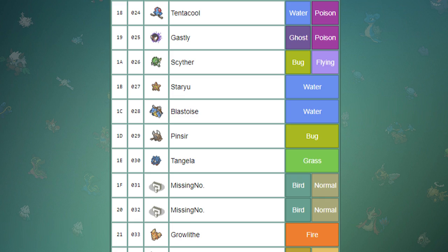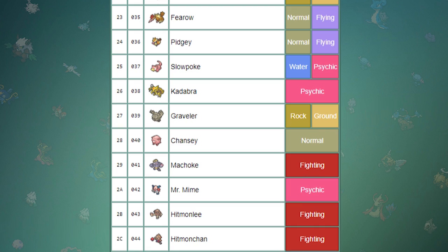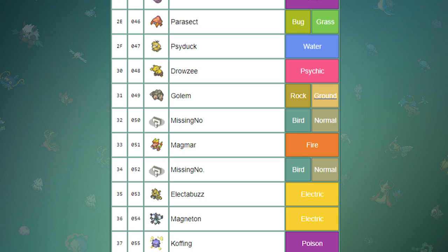The remaining slots are all filled with Missingno — you know, the Pokémon that you encounter at Cinnabar after talking to the old man. These are all incomplete data entries that can still be encountered through the Mew Glitch. And because Gold and Silver use the same index list, when you transfer Pokémon to the next game, they in theory become whatever Pokémon is supposed to be associated with that number.